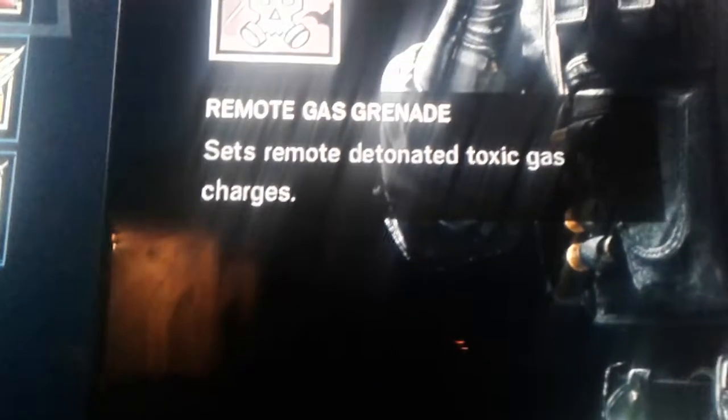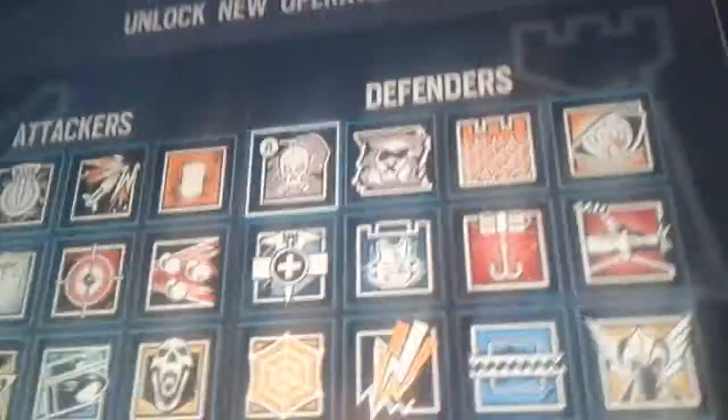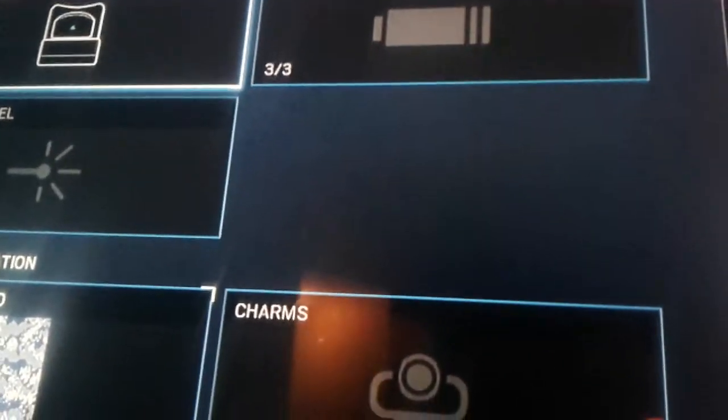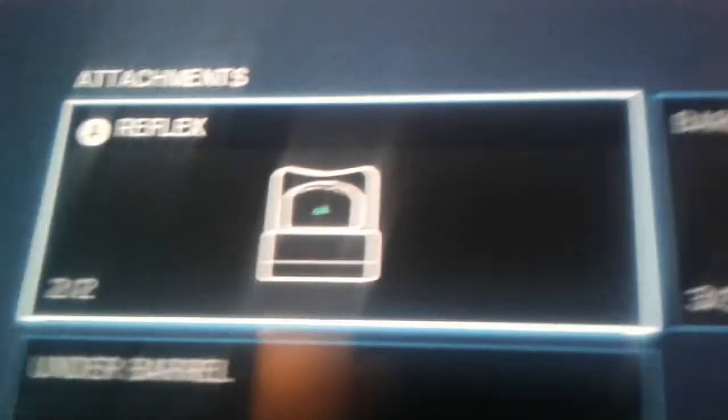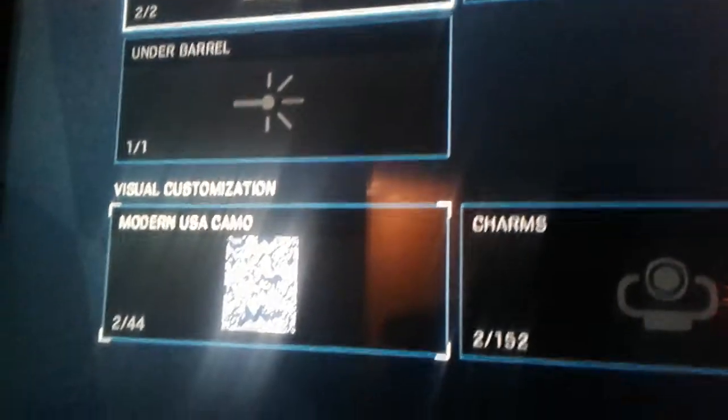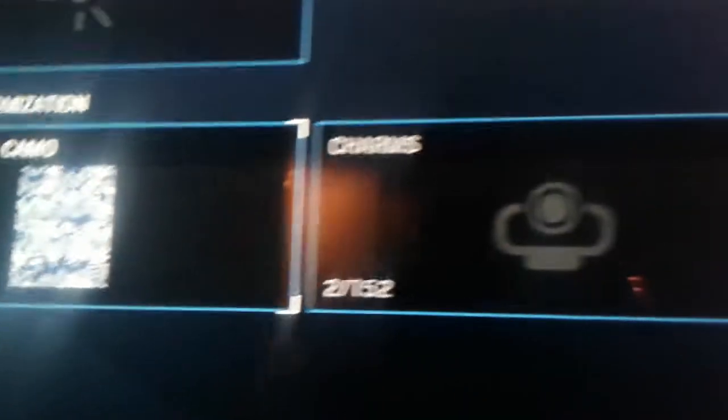So first things first, we're going to start out with Smoke. I kind of don't use this guy. So Smoke — his loadout is the FMG9. I have reflex on that one. I have no barrel, no laser, and Modern USA camo for my skin, and no charm. That's his loadout.